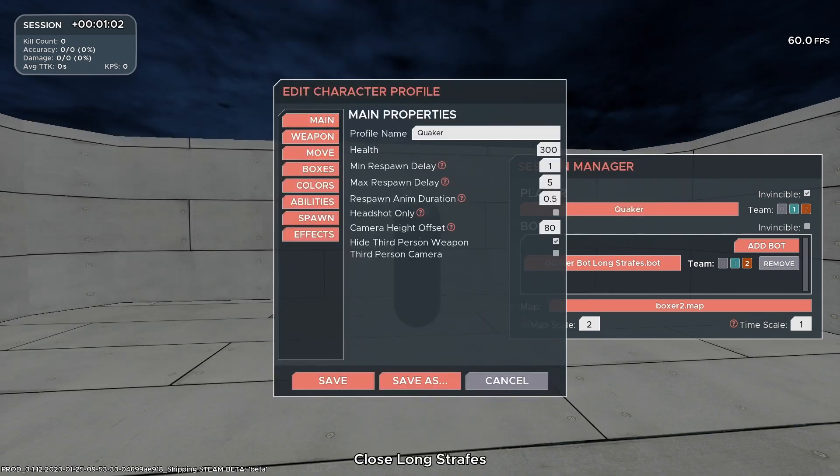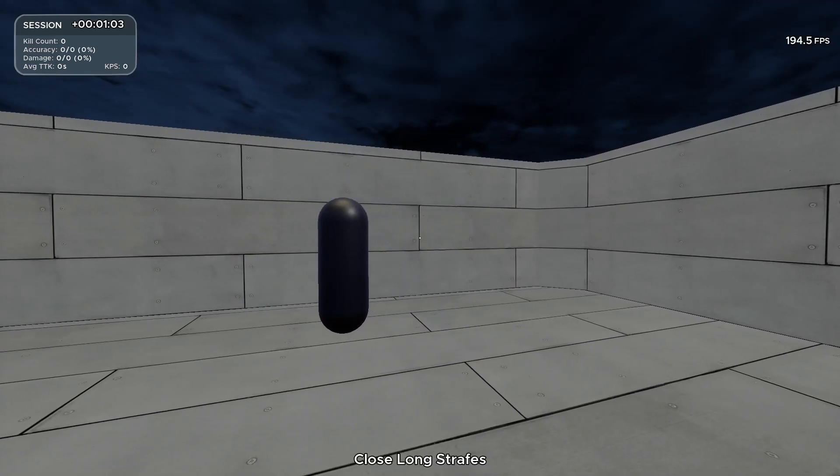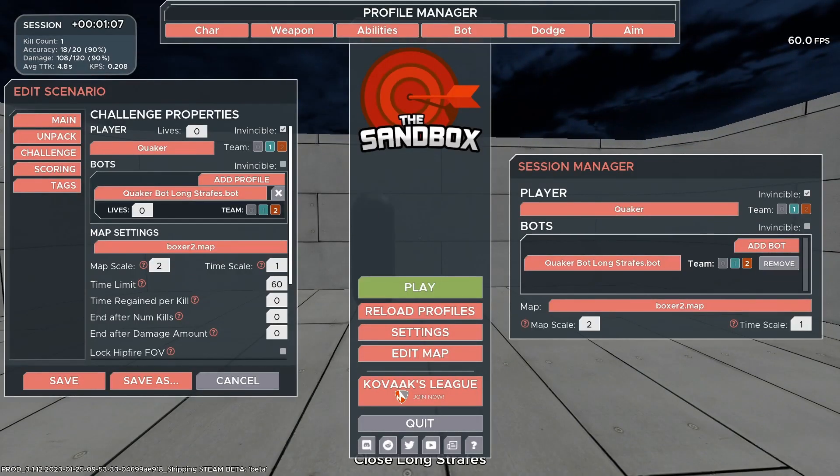If we want to change the bot's health, go back to the Character tab and Quaker, and under Main just change the Health. If we put this to 100, the bot is going to die really quickly when we shoot at it.